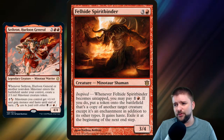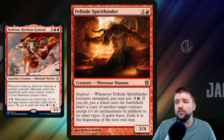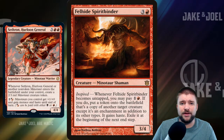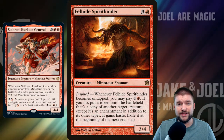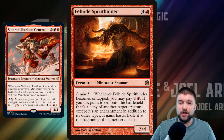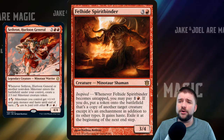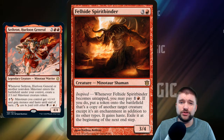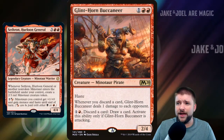Felhide Spiritbinder is next — a 4-cost 3/4 with Inspired. Whenever it becomes untapped, you may pay 1 and 1 red. If you do, put a token onto the battlefield that's a copy of another target creature, except it's an enchantment in addition to its other types, and it gains haste; exile it at the beginning of the next end step. This one is going to help us go even wider. Unfortunately, Sethron's ability only procs on non-token Minotaurs entering the battlefield. However, extra creatures in a deck based around attacking are never going to be a bad thing.